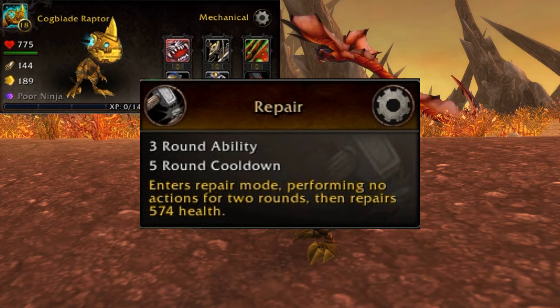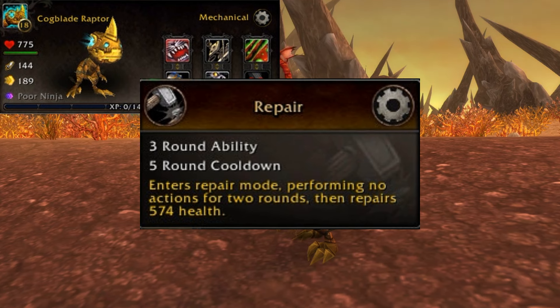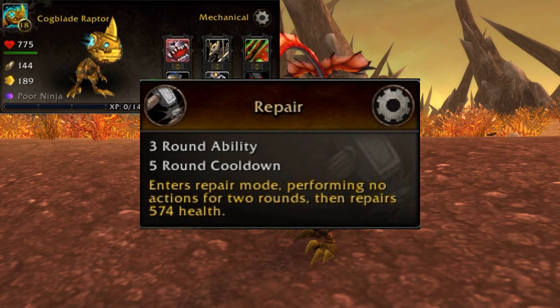And finishing off the row two abilities, you have Repair: a three round ability with a five round cooldown. Enter repair mode, performing no actions for two rounds, then repairs 574 health.